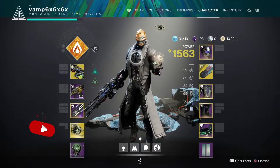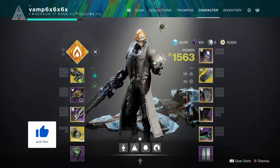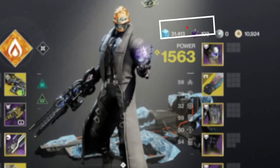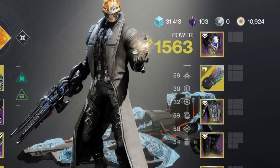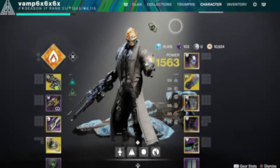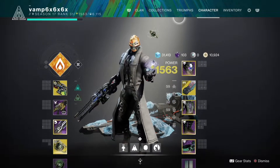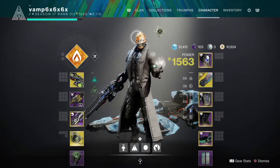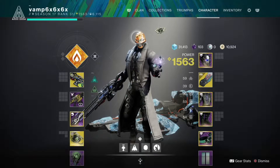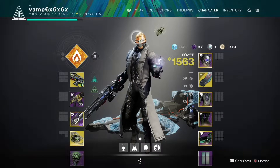Hi, welcome back or welcome to the channel. Today I will be covering how to make money in Destiny 2, or rather how to make Glimmer and Legendary Shards. Glimmer is used for stuff like buying bounties or leveling up gear, and Legendary Shards are also used for buying exotics from Xur or leveling up gear.